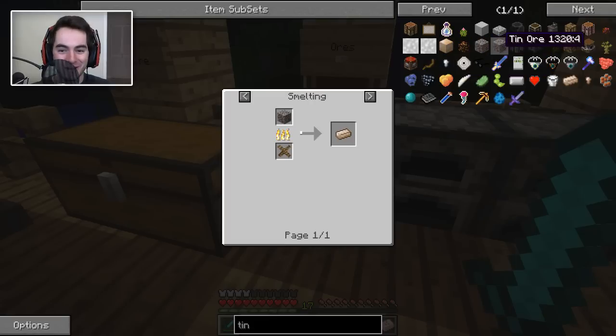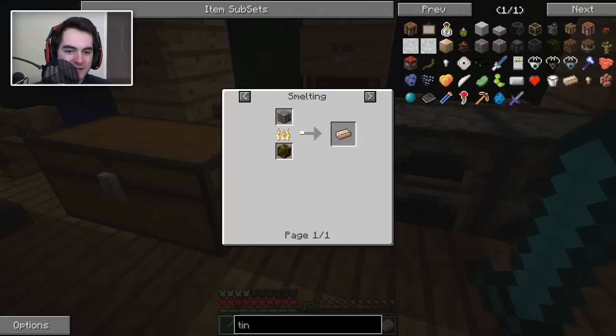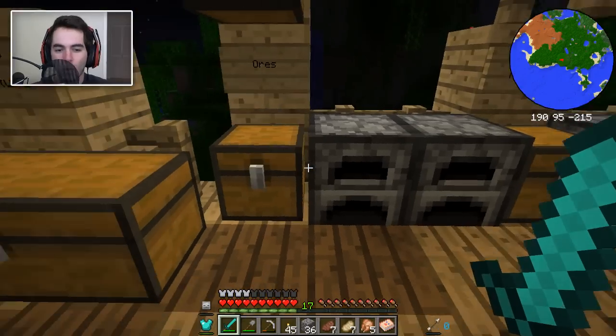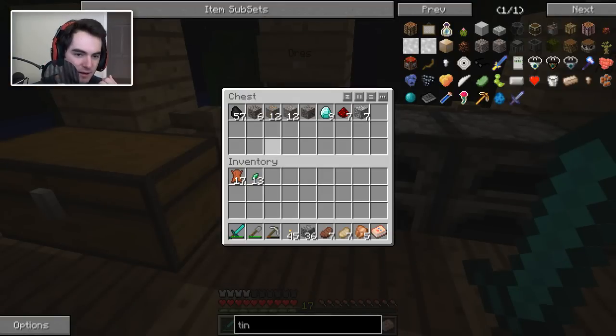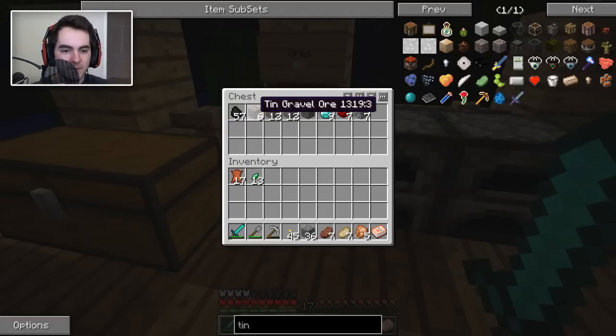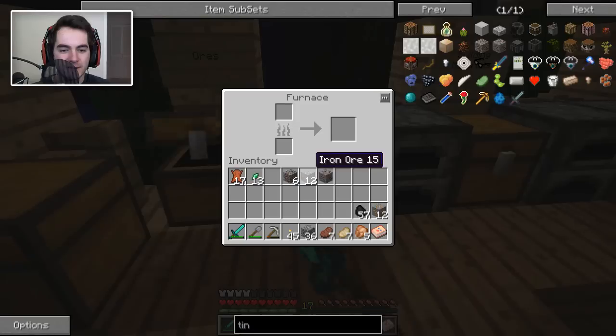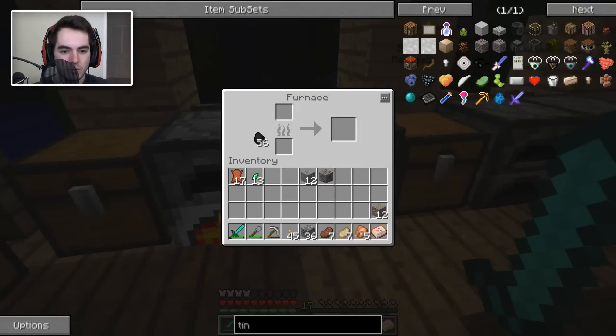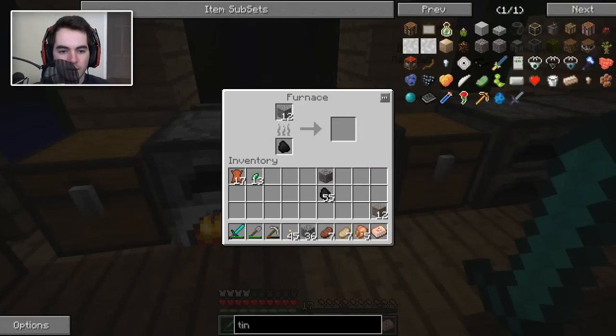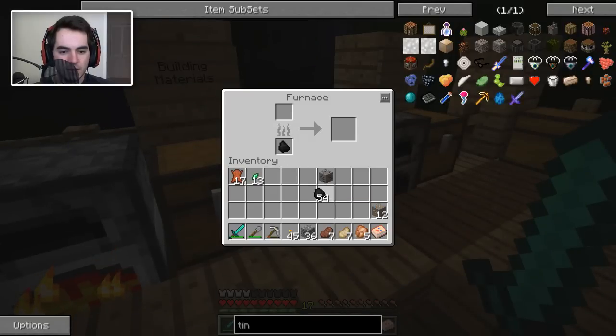There's no difference between the output of the gravel tin ore and the regular tin ore when you smelt it. I guess I could smelt those at the moment. Is there anything else that we can use the ores for? I don't think there is. So we may as well smelt our iron, and we'll smelt all of this stuff. We got four furnaces so we can do that. Actually, we'll only do three though, so we aren't wasting too much. All right, as you'll notice, I made some torches with some of the coal that we were able to get.